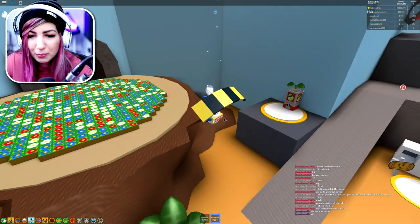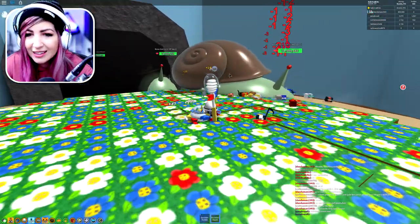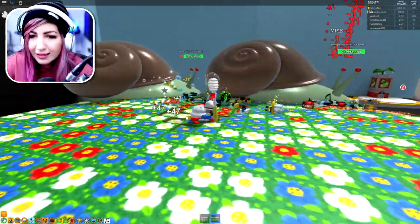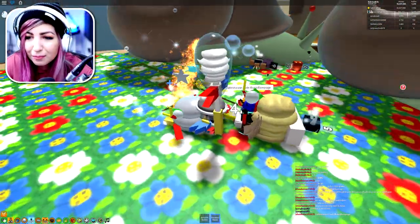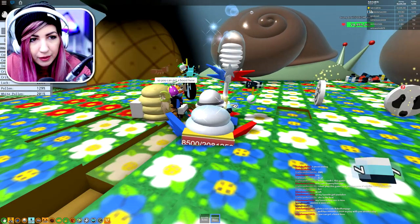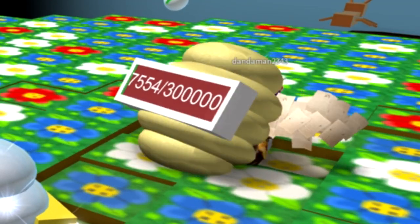Today we are going to defeat the stump snail. The stump snail is level six with 24 million HP - this thing is giant. Someone in chat said to use code RobzyRampage, so let's try that. We got some stingers, rage buff times five, focus buff, melody buff, panda bear morph, and stump field boost. Thank you - that is so cool!